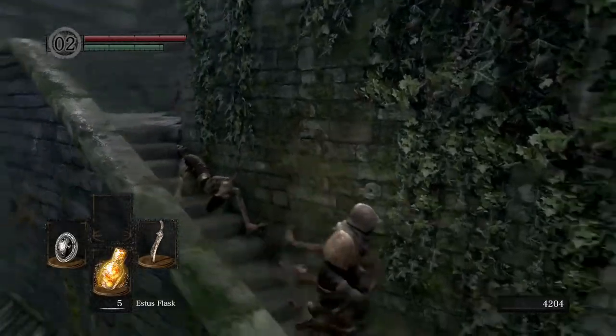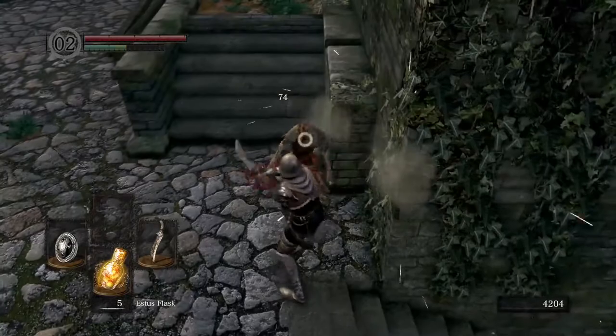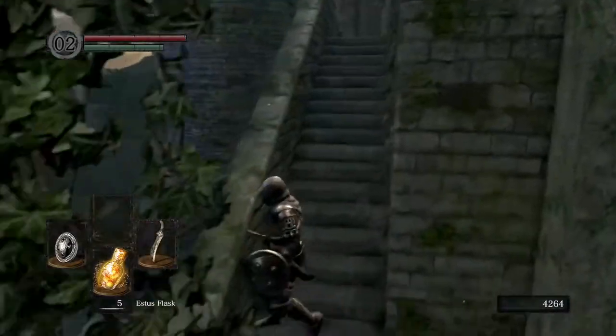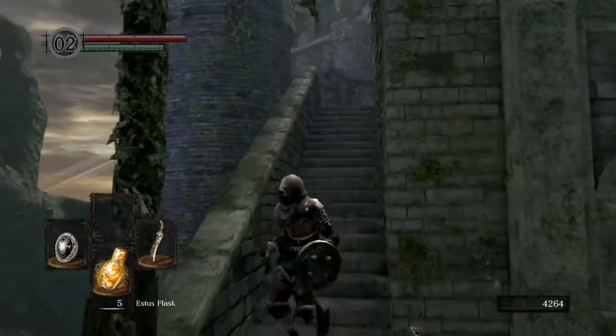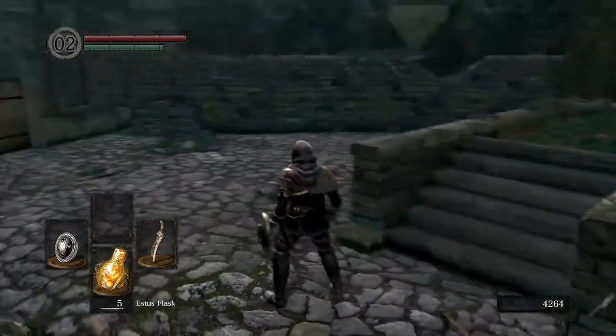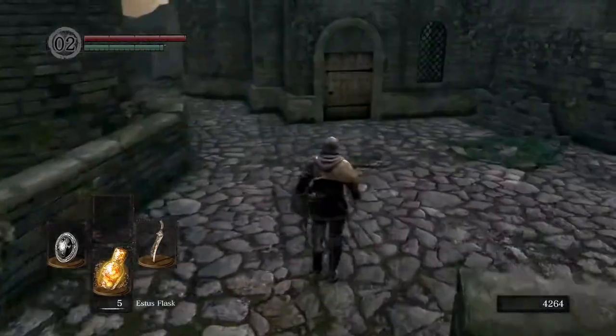This is one of the guys throwing the firebombs — for some reason he's fallen down. It can happen. Just keeping your cool, not panicking, using the environment to your advantage — like, for example, with these stairs. A lot of the time when an enemy is above you, their attack can sweep over your head if you are lower than them. So those guys up there — you don't have to worry about them. They can't hit you.